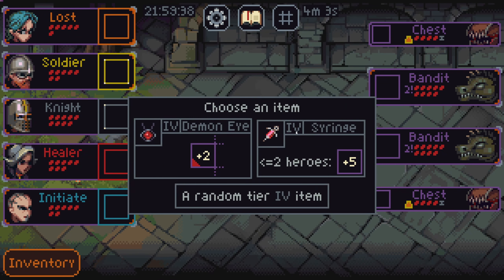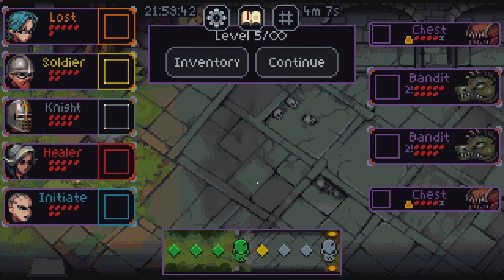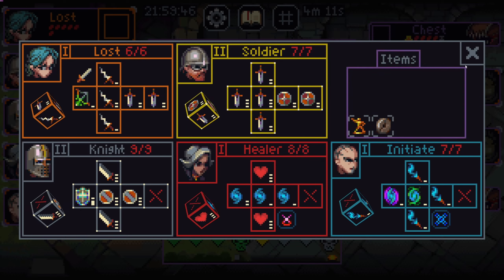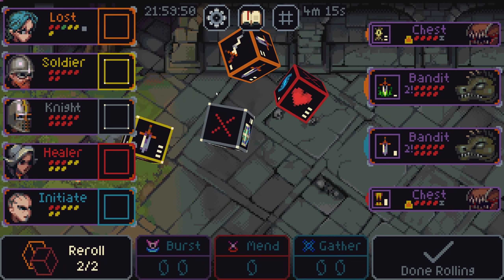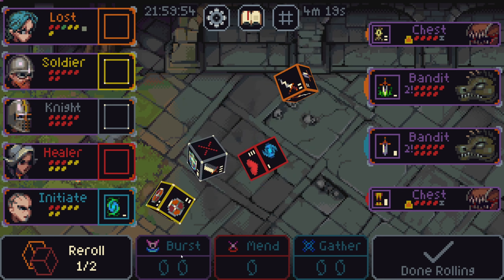I don't like Demon Eye. Syringe is pretty bad. Cannot be re-rolled. Plus one roll. Re-roll. That's good for the re-roll characters. We'll take that. It's not so bad.